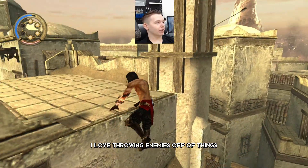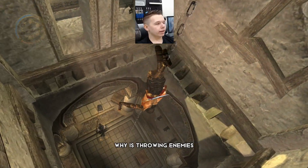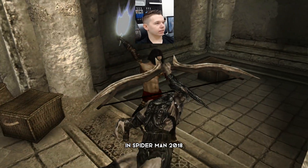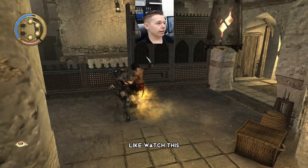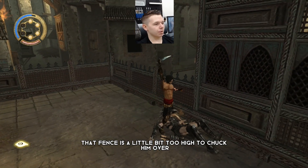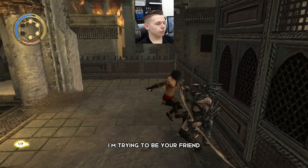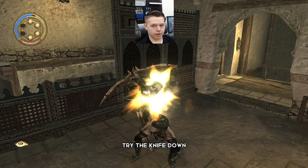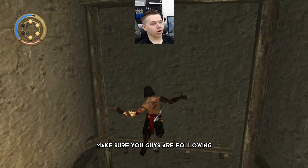I love throwing enemies off of things - there's nothing more satisfying than throwing an enemy off a ledge. I remember the first time I did it in Spider-Man 2018 - oh my god, we just murdered that guy. Bye-bye. That fence is a little bit too high to chuck him over. Hello mate, what did you have for dinner? Let me have a look. Drag the knife down - oh, we cut him in half with a little dagger. What a way to go.